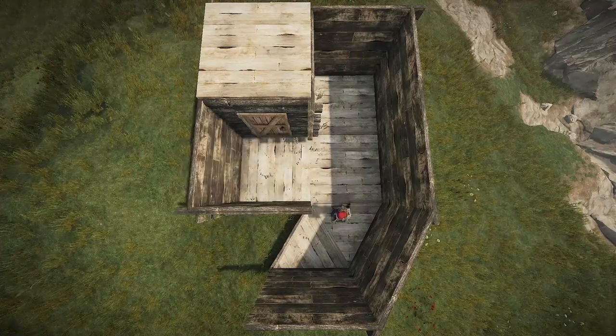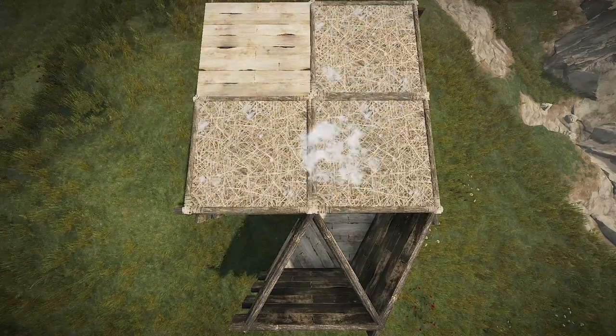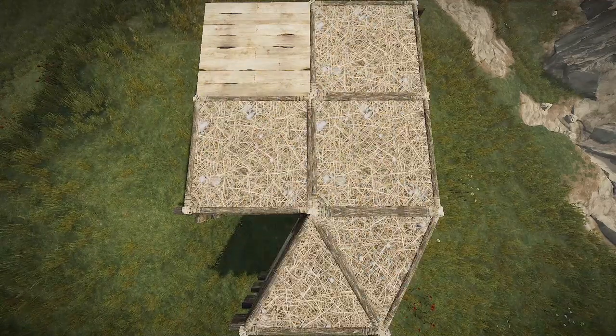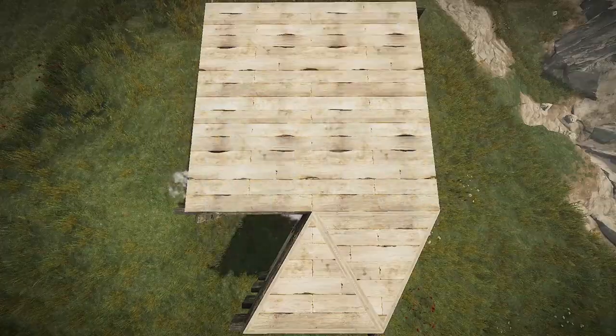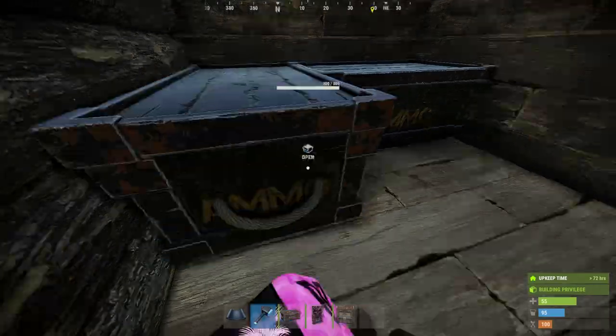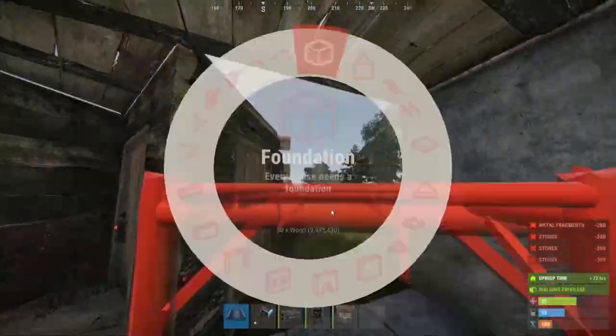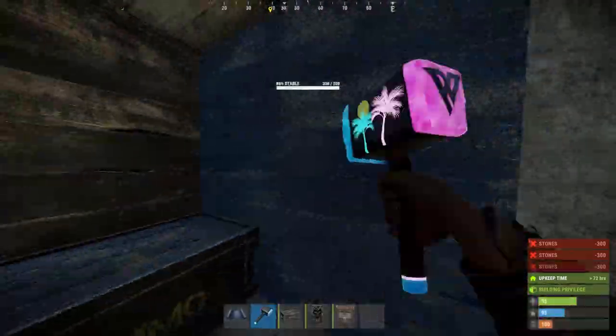Try to expand as early as you can. We will expand into a standard 2x2 with one additional triangle in the front, which will become our airlock. For early game storage, two large boxes can already be placed here and here. As soon as you can afford it, upgrade the entire base to stone and change out the wooden for metal doors.